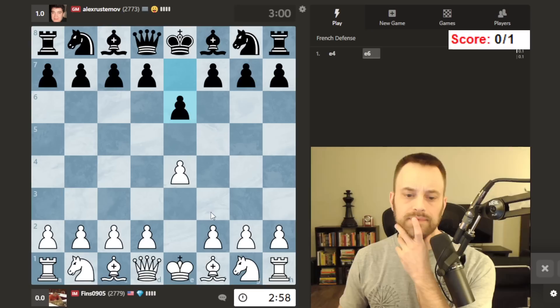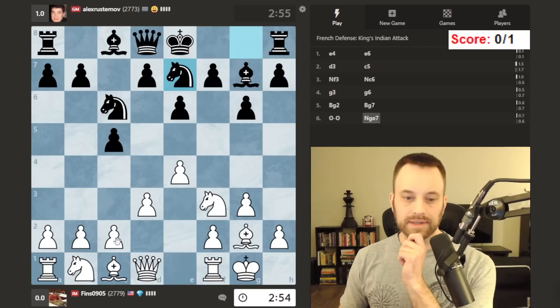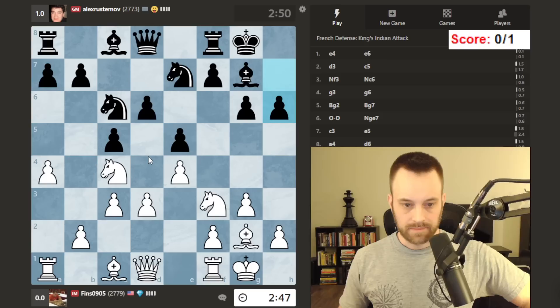Let's play e4 against him. Yeah, he's a big French Defense player. We'll play a King's Indian Attack. Interesting first game. Felt like being a little behind on the clock did hurt me ultimately. So fair play. I want to play tough opponents, so I'm happy about this.